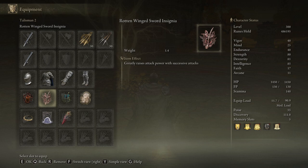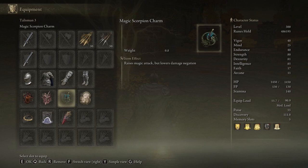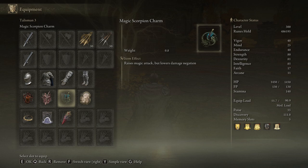We have our Magic Scorpion Charm that we're always going to use for this build, just for that maximum glass cannon damage. Lastly, I chose the Godskin Swaddling Cloth because we're going to be in melee range and may take a hit or two, so you want to make sure you're regenerating that HP back. The more time you aren't spending healing with a health potion, the more you can maximize your damage output on fights, so you don't have to worry if you get hit once.